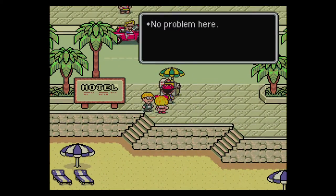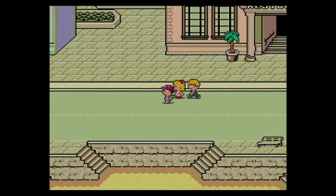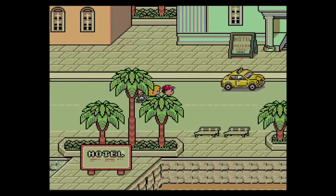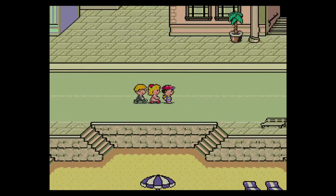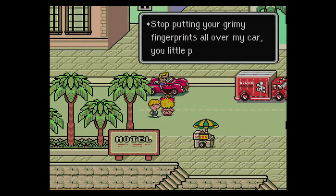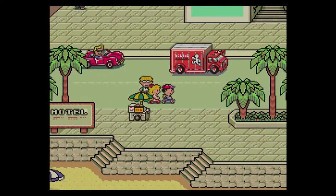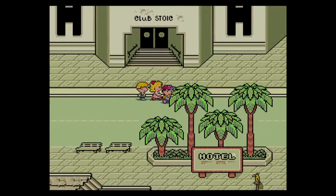Got a snack stand. Got a restaurant. It's like a boardwalk basically, except there's a road. Then we have a hotel, then we have a dead end. Don't really know what to do here. Maybe I was supposed to talk to people on the beach. What does this guy say? Nothing really useful. So yeah, let's go to the other shop, see what's in there. Maybe let's go to the club after that. What else do we have here — museum, hospital, then we have another dead end.